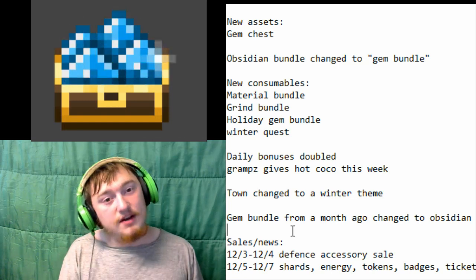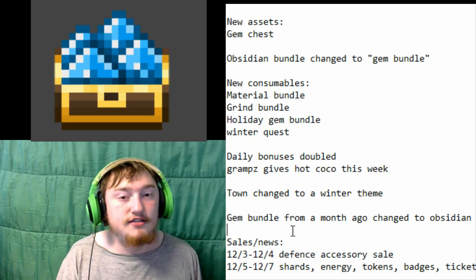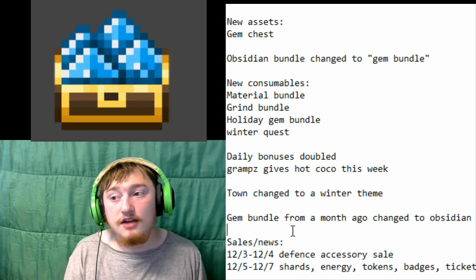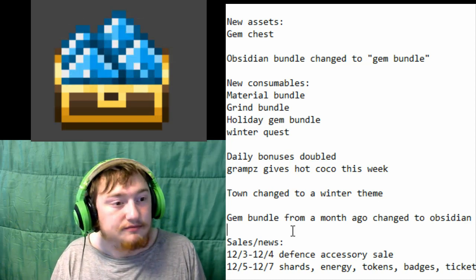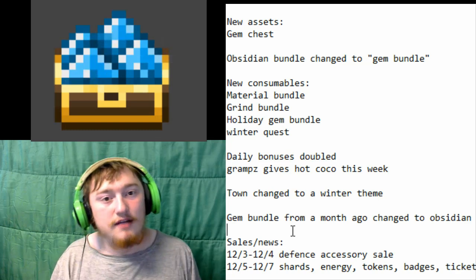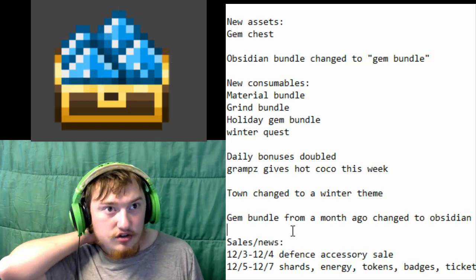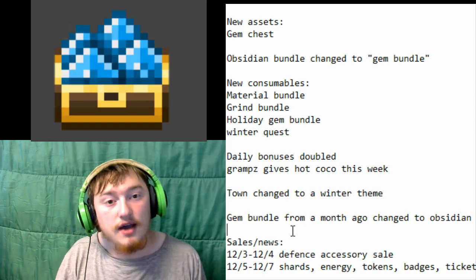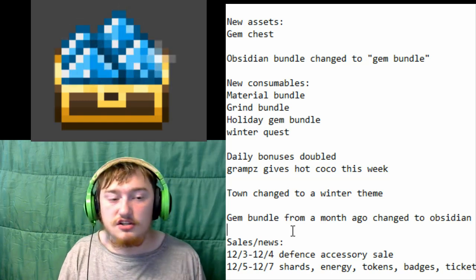Unfortunately, I have not been able to access those assets, although I am getting better at accessing assets. I should be able to access every single new asset soon — I just need to figure out how to hack things properly. I have been able to find more assets in the code, so I can pull up familiar assets now, and I'm pretty sure equipment assets too. So when the next update does come out, I should be able to get you guys all the information on new ancients, etc.